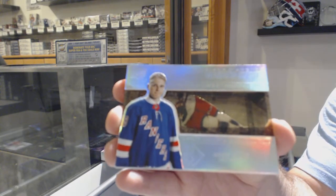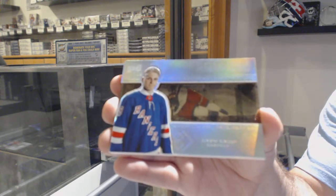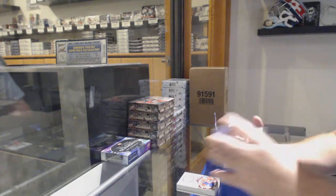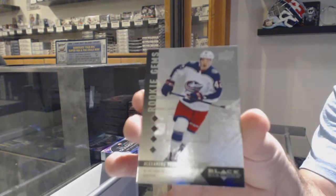Stepper, how long has it been since you've been in a break, do you think? Number 99, Kakko. And we've got a Rookie Gems quad, number 99, of Alexander Texier.